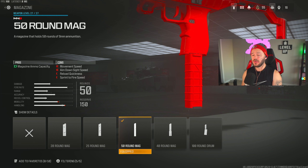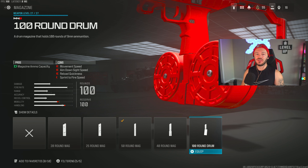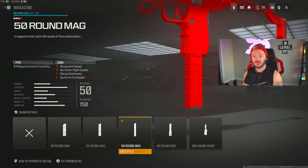For our last attachment, we have a plethora of magazine options: 20, 25, 40, 50, and of course the ridiculous 100-round drum. The 100-round drum is super mega overkill — nobody ran that after the no-stock nerf in Modern Warfare 2019 because it was too unmobile. I'd go for the 50-round mag. The 50 and the 40 are going to be your best friends — a nice happy medium between having more ammo than stock without slowing you down. Because this gun has a super high fire rate, 50 rounds is perfect.